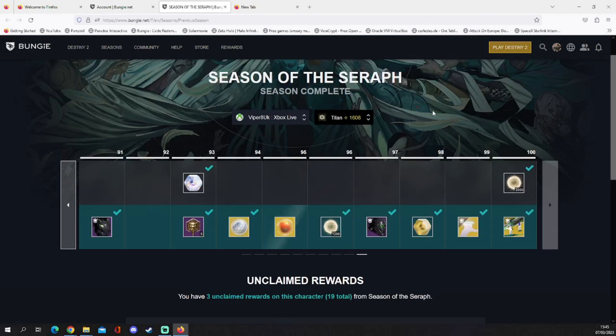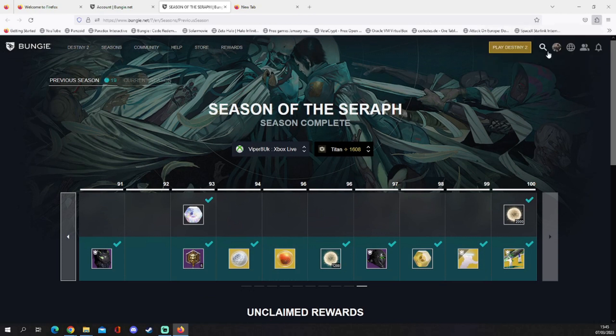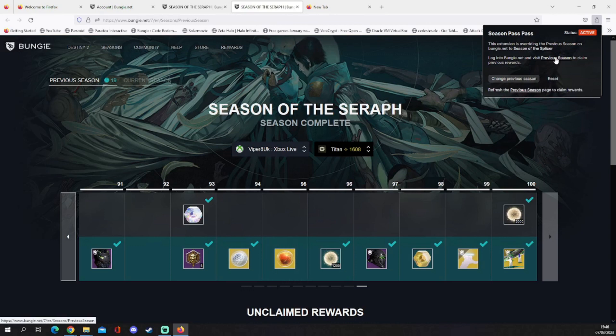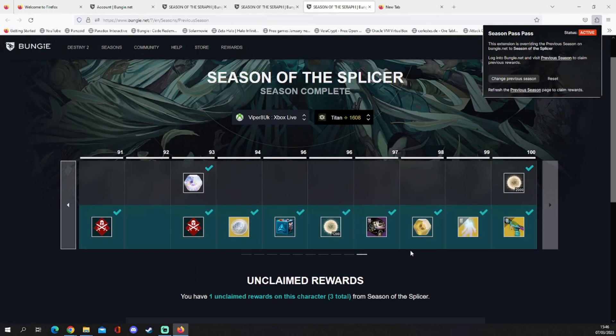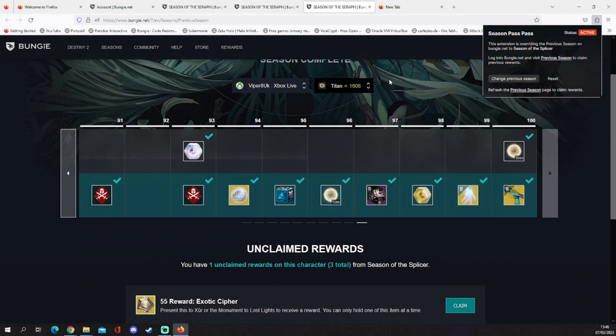So let's go back a little bit more. Go to extensions, 'Pass Pass,' change previous season first — let's do Season of the Splice, why not. Then click 'Previous Season.' It'll load it up and as you can see I have one unclaimed reward, three in total for Season of the Splice. So as you can see you can go back up to ten seasons — this is fantastic. I reckon people should go over there and install Firefox just for this one extension to get yourself any missed gear.